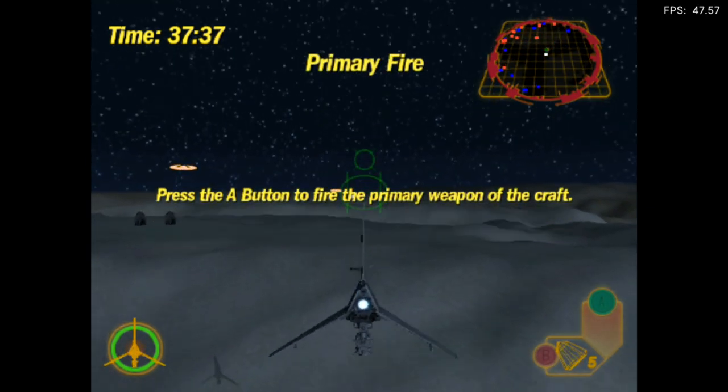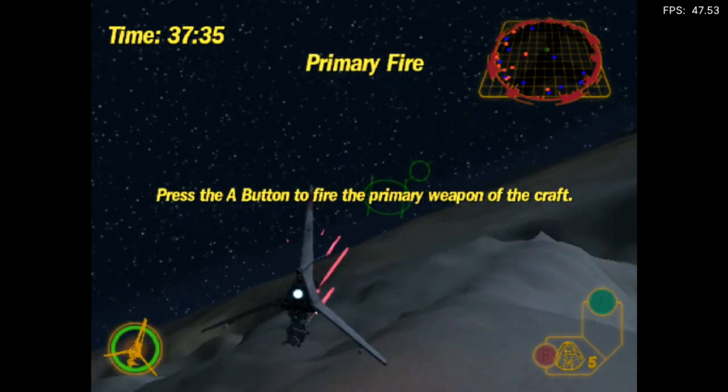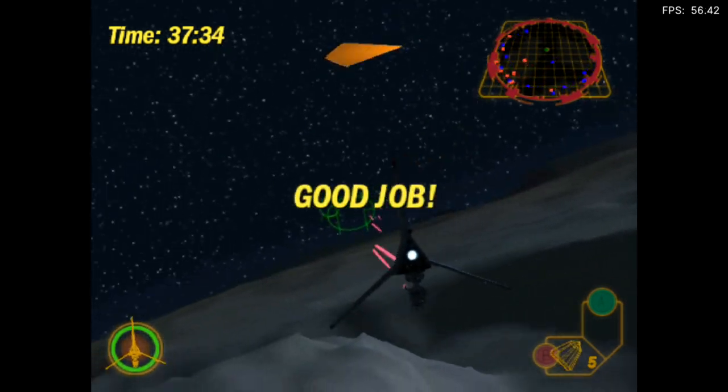Press the A button to fire the primary weapon of the craft. Try it now. Good job.